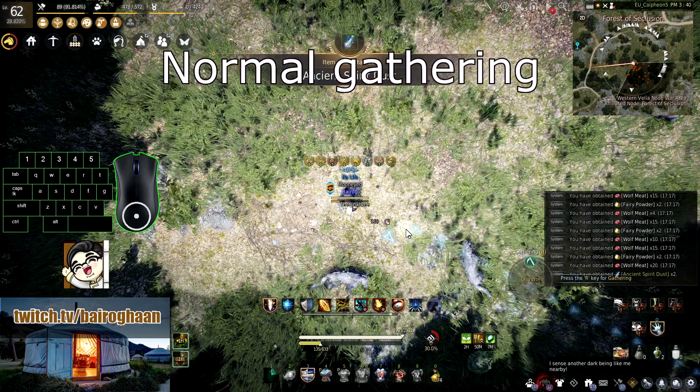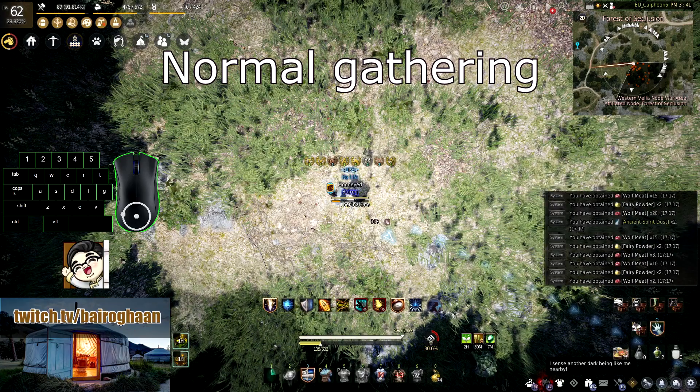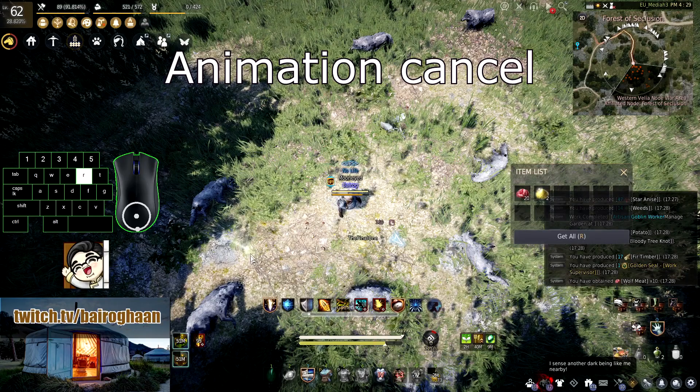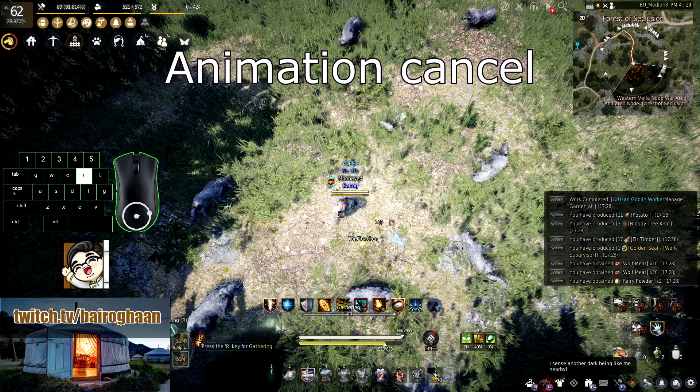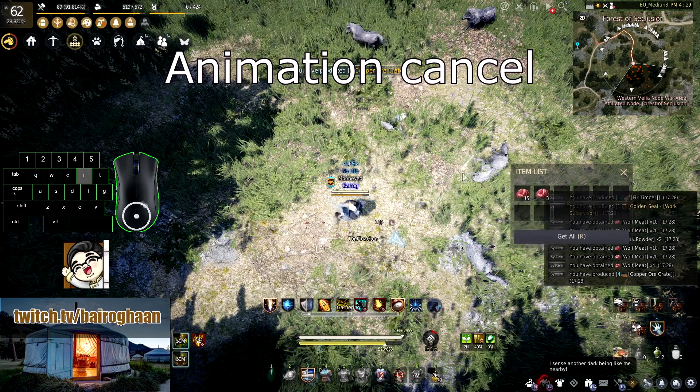But there is a window between the gathering animation and the loot window appearance, and you want to hit to gather the next item in that window, which will skip the part of the animation where the character stands up after gathering. To achieve that, I usually just do 3-4 fast air taps at the end of the gathering as shown on the clip.